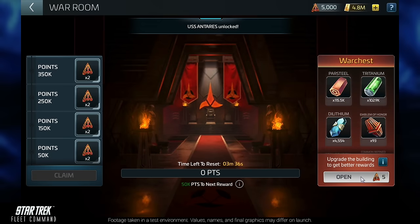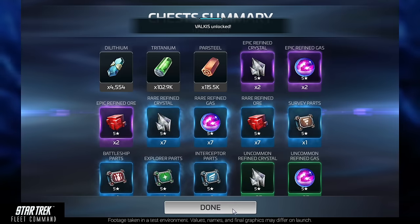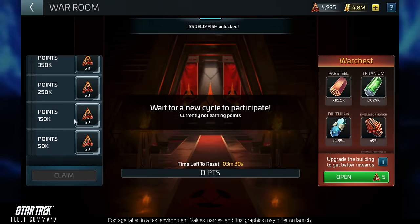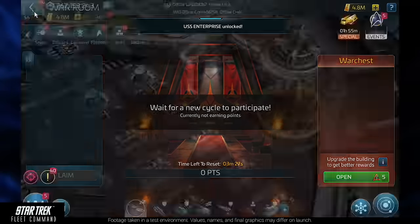Use those keys to open the chest and receive your reward. The rewards from the War Chest scale with both your Operations level and your War Room level, so if you want the greatest rewards, you'll want to upgrade your War Room.